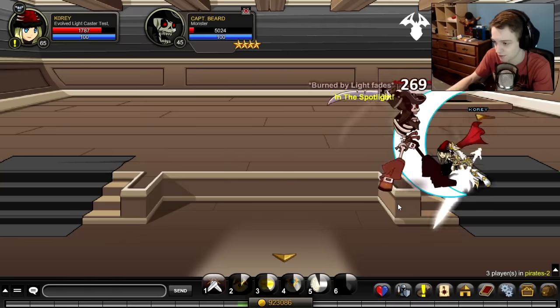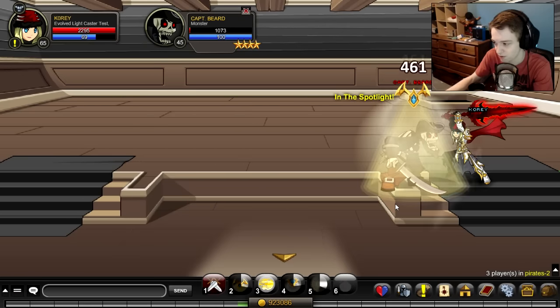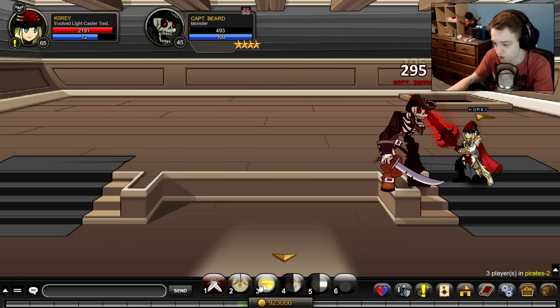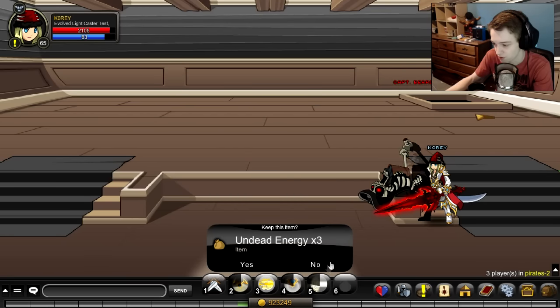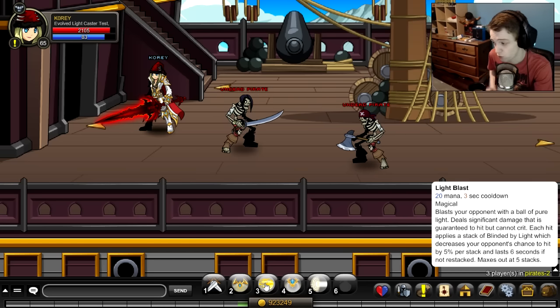6k, let's go! The heal keeps you alive, you're doing damage, you're stacking. The three skill — I really don't see a point to it because it costs too much mana for what it does. It costs 20 mana, blasts with a ball of pure light dealing significant damage granted to hit but cannot crit, and applies a stack of Binded by Light. It's just not worth the 20 mana.